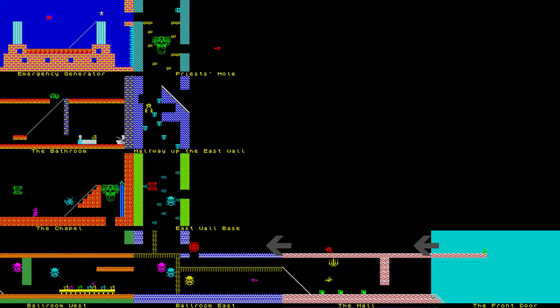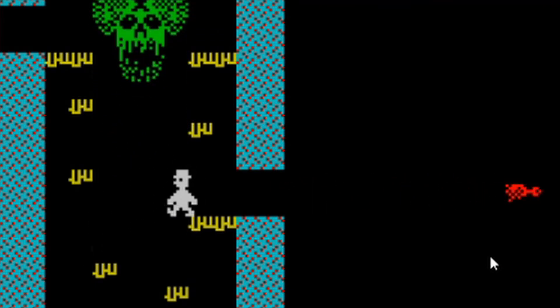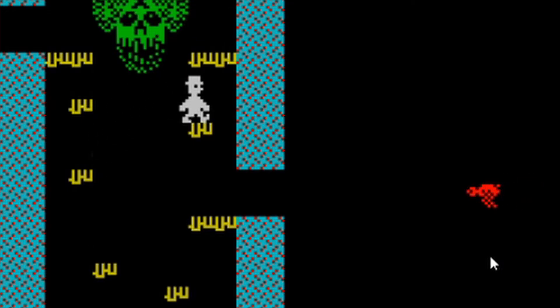Hello, hello. Ruffled Bricks here with part 6 of this Jet Set Willy speedrunning tutorial. This part will cover the final section of the Any% speedrunning route as we scale the unforgiving heights of the east wall, including the holy hell of the priest's hole — probably the last truly awful room in the game unless you're particularly skilled at fast-moving pixel-perfect jumps.